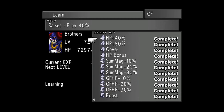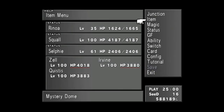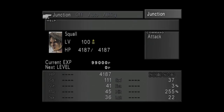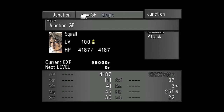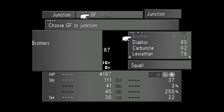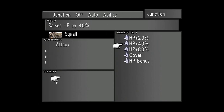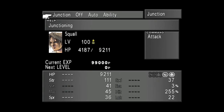The easiest way I found of actually achieving maximum HP is to use the GF Brothers. I'll put a card in just here so you know how to get them. They have three very nice junctionable abilities: HP Plus 20, HP Plus 40, and HP Plus 80. Once you junction all three of those, that gives you a total of 140 percent on top of your maximum health.